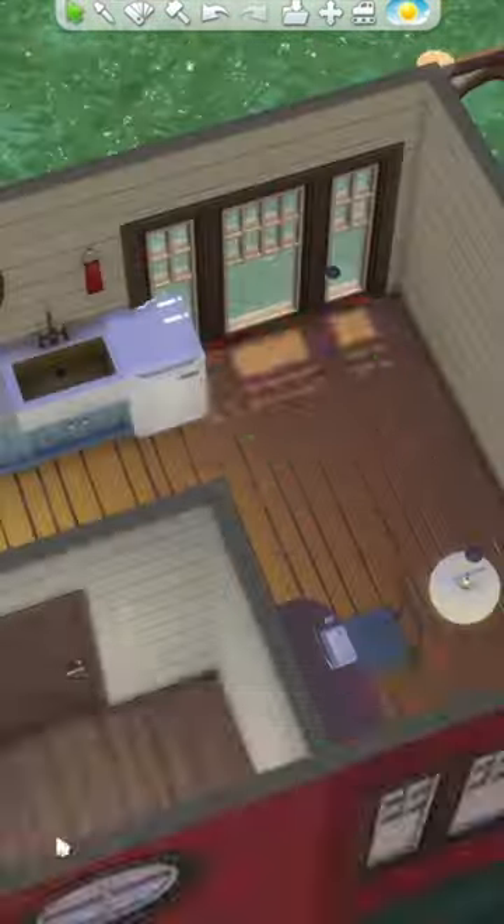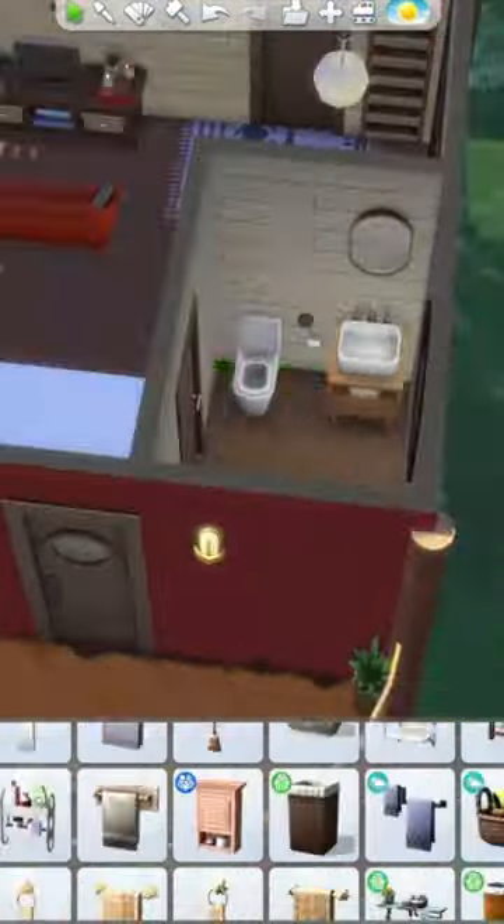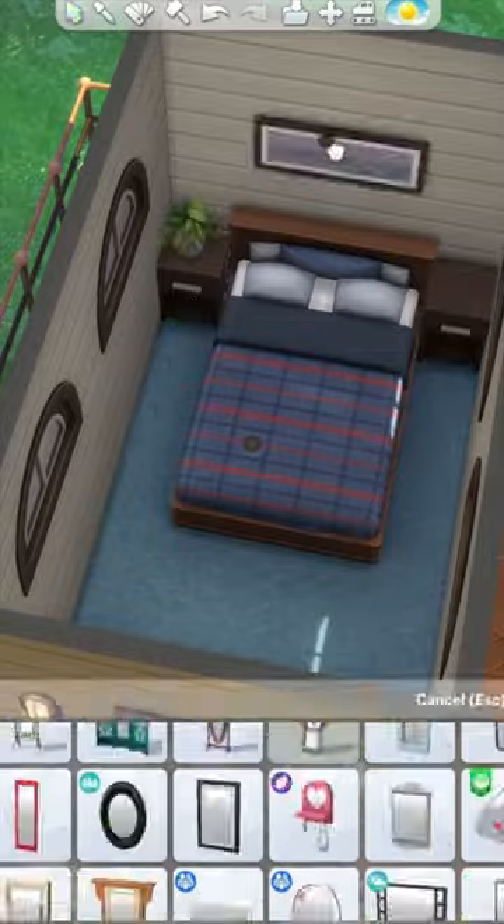I made a small little kitchen that was all blue. And then in the corner of course I had to put a TV and a little sofa. Then I made a very simple bathroom including a bath, and then tried to make a super cozy bedroom upstairs.